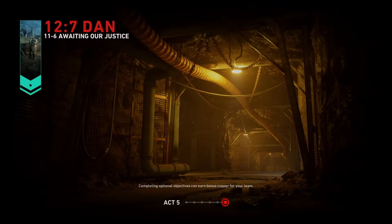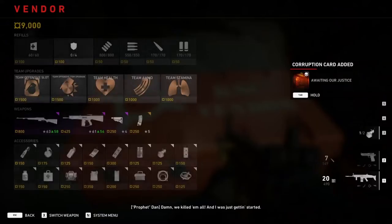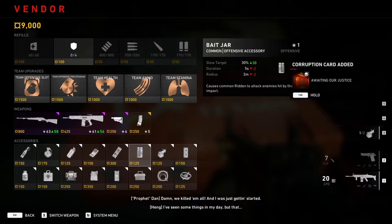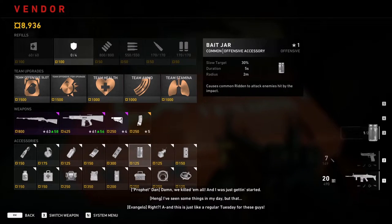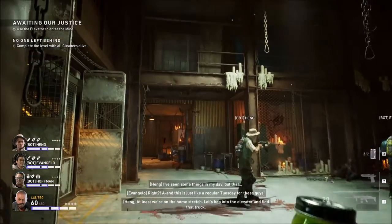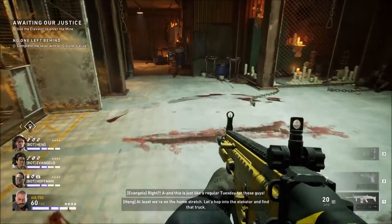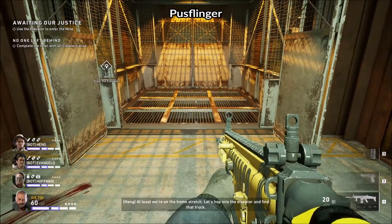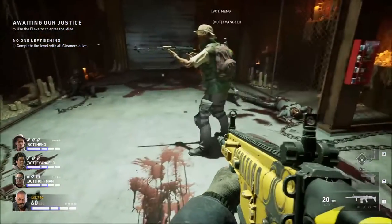So on the very last level, when you get to the safe room, you want the bait jars — the green vials, so to speak. Buy two of those. They look like this. Now we need to find a Puss Slinger and throw it straight at him.